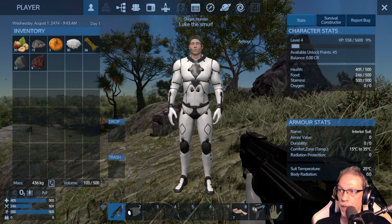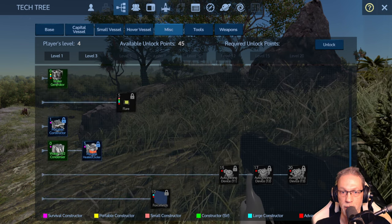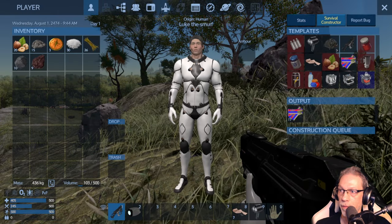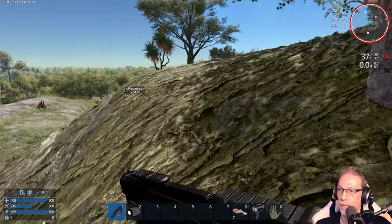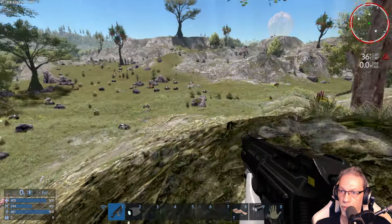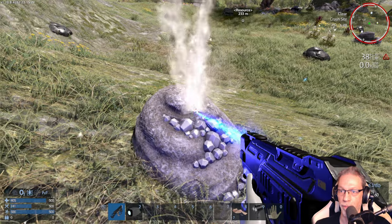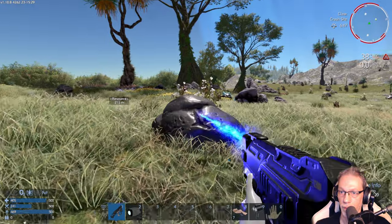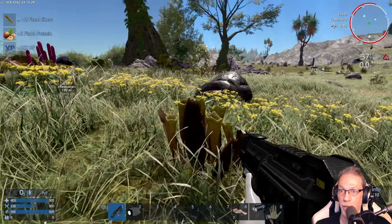Let's check the stats — level 4, we need 5,600 points for the next level. I also want to see if we can get the portable constructor already. Yes, let's have one of those. Look at all these resources. We also need the plant fibers to craft fuel for our first ship.